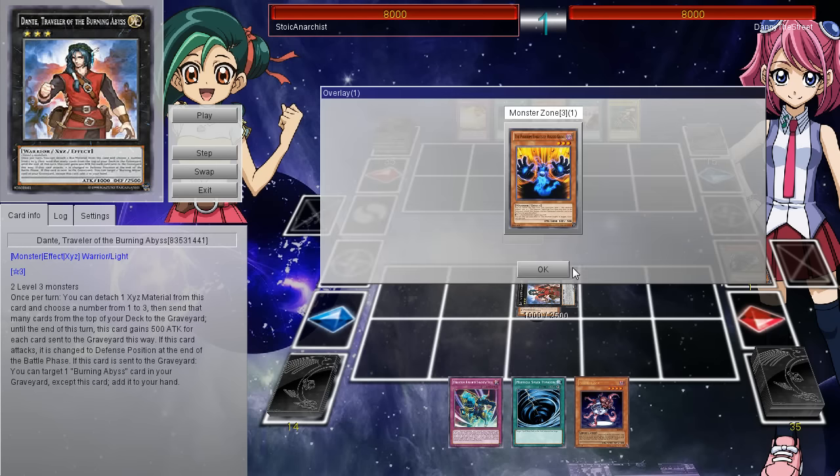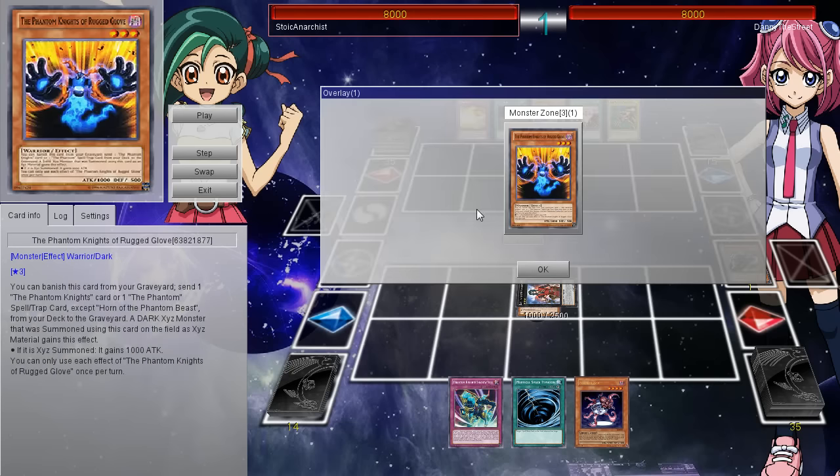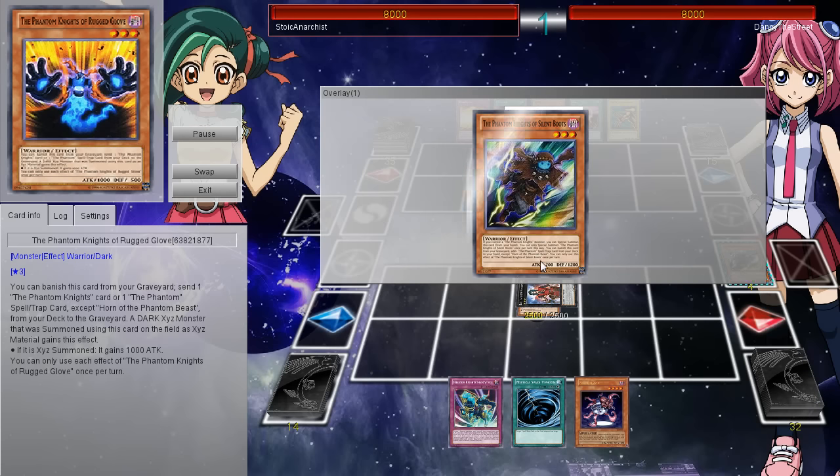He summons Waltham, then he goes ahead and detaches the Phantom Knights of Silent Boots. So if you control a Phantom Knight monster, you can special summon this card from your hand - you can only special summon one per turn. And then you can banish this card from your graveyard to add one Phantom Spell or Trap card from your deck to your hand, except for Horn of the Phantom Beast. Then he has as material the Phantom Knights' Rugged Glove. You can banish this from your graveyard to send one Phantom Knight card or one Phantom Spell and Trap card - except for Horn of the Phantom Beast - from the deck to the graveyard. A dark XYZ monster that was summoned using this card as material gains 1,000 attack.